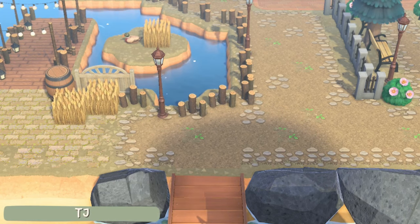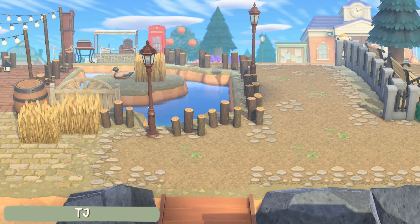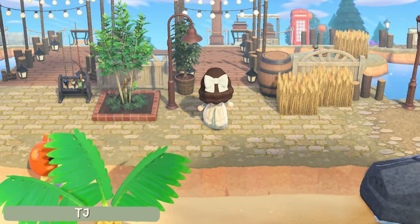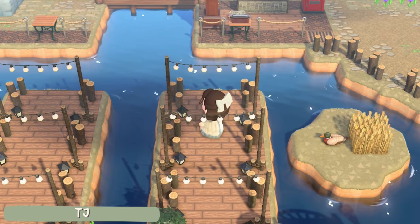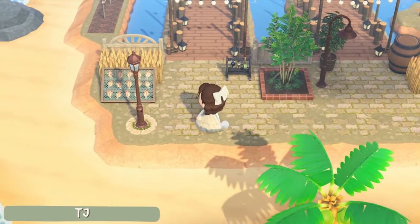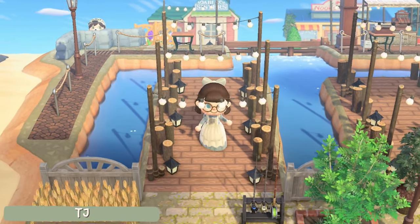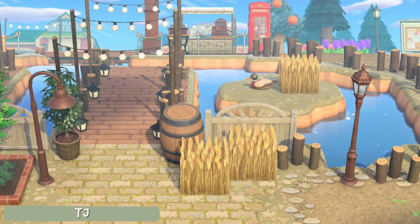Number 14 is something I rarely see done and I think this idea has so much potential. This entrance was created by TJ and as you can see it's quite flat, but this is with good reason as he has created a whole dock space over to the left of his entrance. You may be tempted to use custom designs to do this and it does work — I've done it on my own coastal island — but you can also do it with terraforming too. I love how he has decorated the little dock spaces with all the party lights and the whole area just feels super rustic. The addition of the duck on the little island is also a super cute adorable little touch.